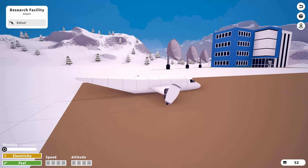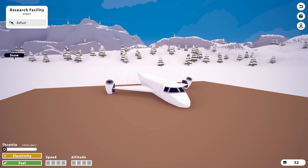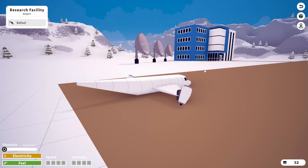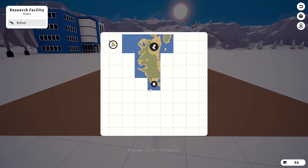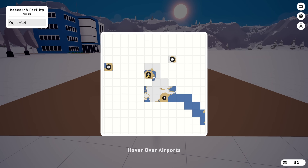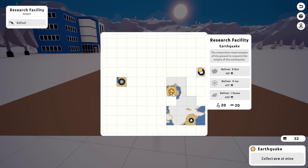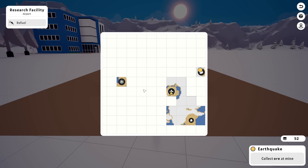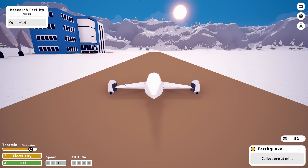Alright guys, so as I said, I recorded the previous video and unfortunately I recorded it without any sound. So we're at the point now where we actually have the rotation joints, we have little jet engines, and we are actually on the snowy island. So let's go ahead and do whatever it wants us to do. We need ore, we need ice, we need stone — we'll figure it out. Anyway, let's go ahead and take off, and let's go!